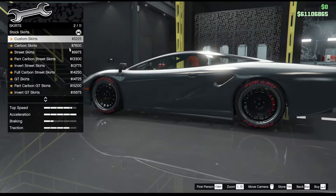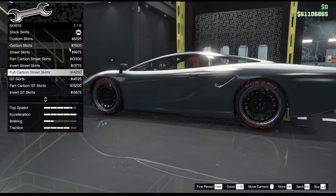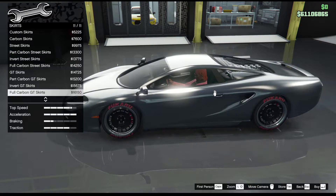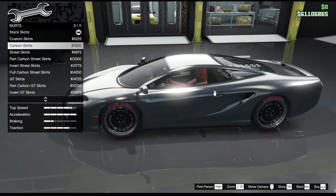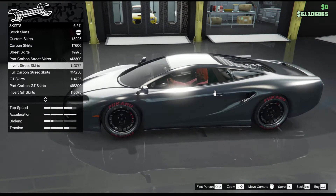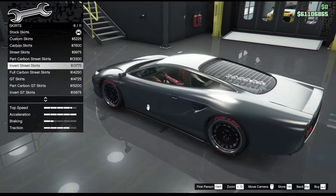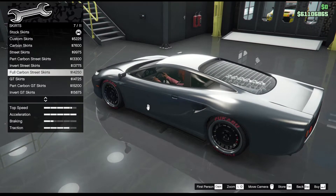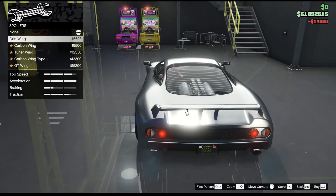Right, skirts. I don't remember anything that stuck out - they were kind of blended. But there's no reason why it couldn't be an aftermarket job. Something more subtle. I think the dark carbon skirts - or the invert street skirts maybe - or full carbon skirts. Full carbon skirts. Those look best. Aftermarket, I know.